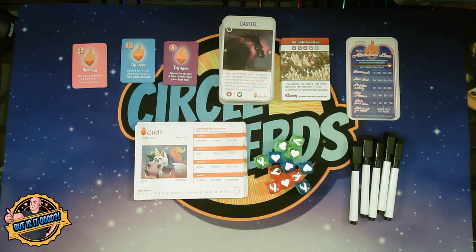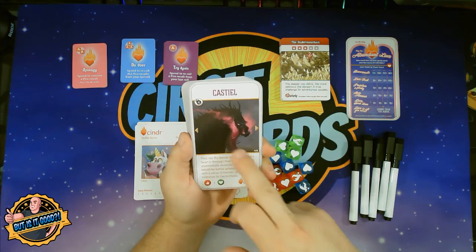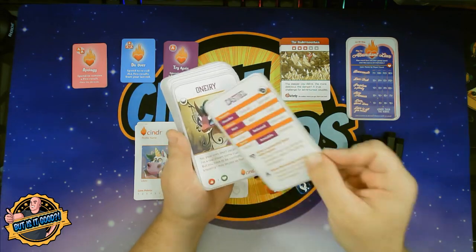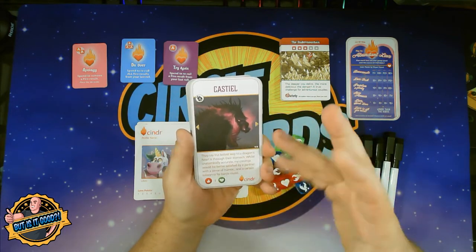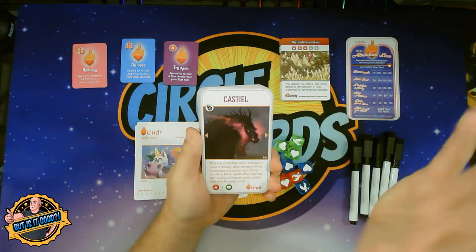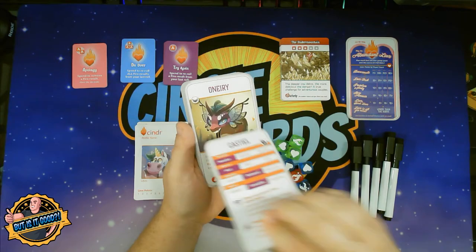Then we have our dragons, which come in all different flavors. On the front is the name, the picture, and some flavor text. You are going to read this to try and figure out what their interests are, their likes and dislikes, and that will give you clues as to how the back side is laid out. It is not spelled out clearly, so you are going to have to use some investigative work and critical thinking. There is also a little icon up here that coordinates with the expansion that came in the Kickstarter — unfortunately I don't think that expansion is available at retail right now; it looks to be a Kickstarter exclusive. On the back side you have what their actual stats are and some bonuses based on different things we'll talk about in a bit.